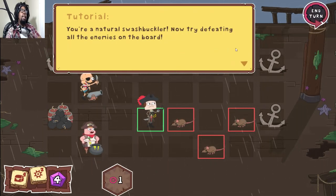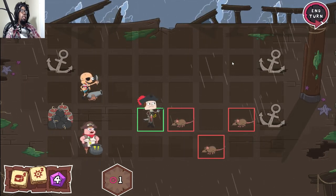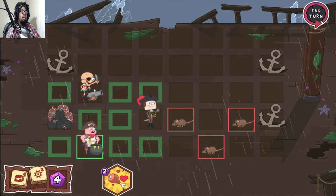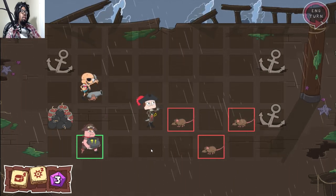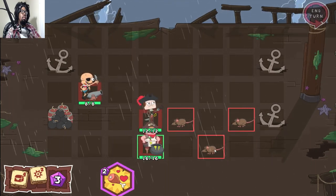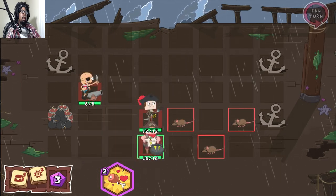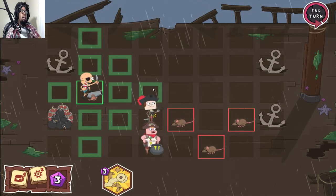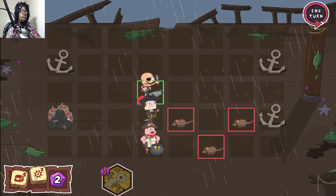You're a natural swashbuckler! I love strategy RPGs like this. Clearance can move around a whole bunch. That heals — okay, so he's the healer, that's nice. Sumo can move all the way over here but we don't have enough action points, so let's end the turn.